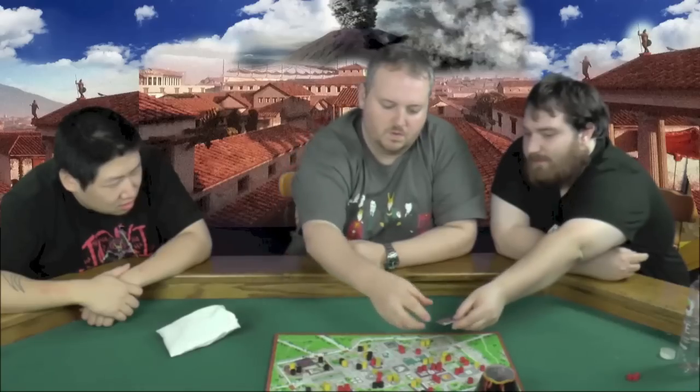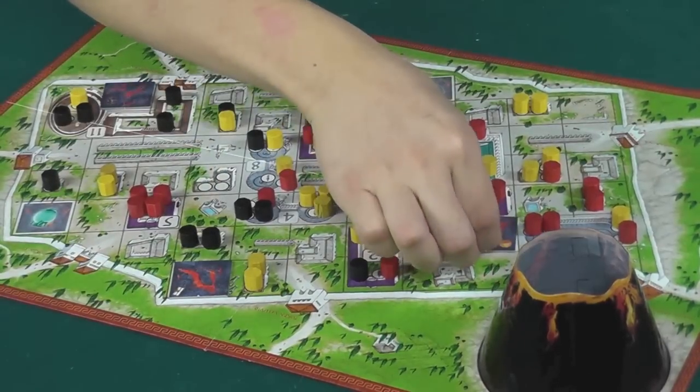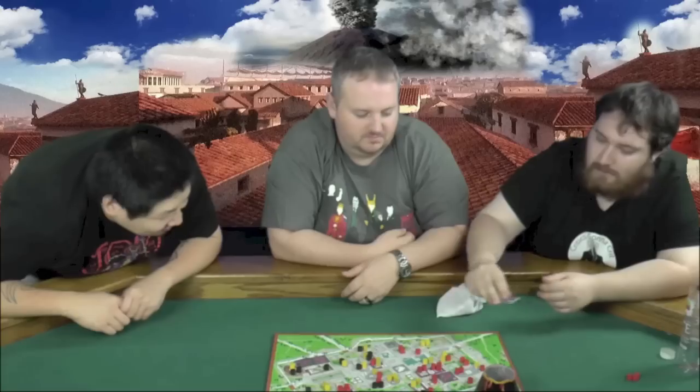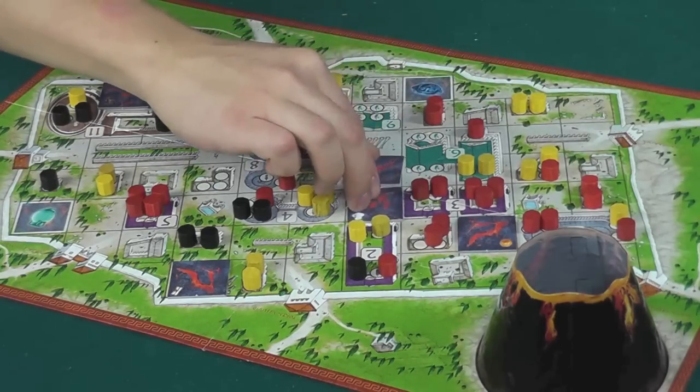The group discusses tile placement — it must be on an adjacent square. One player asks whether a token goes into the volcano from that position, confirmed yes. The turn order is clarified: draw a tile, place it, then move. Movement turn: draw, move, draw, move.